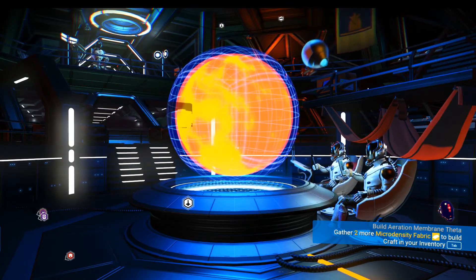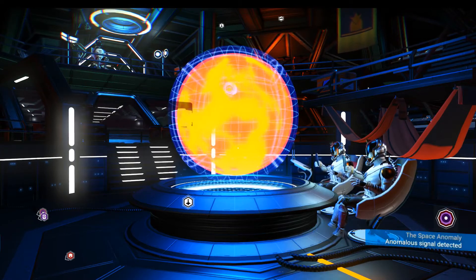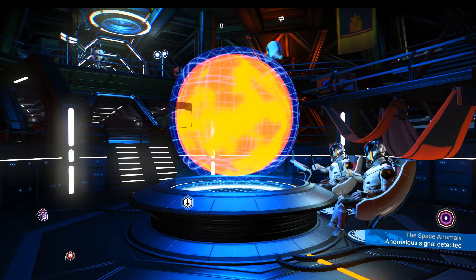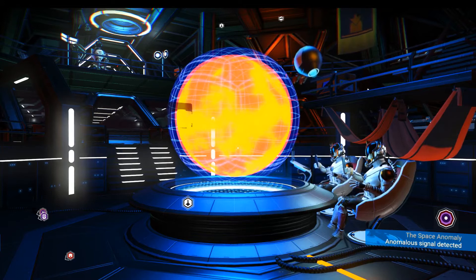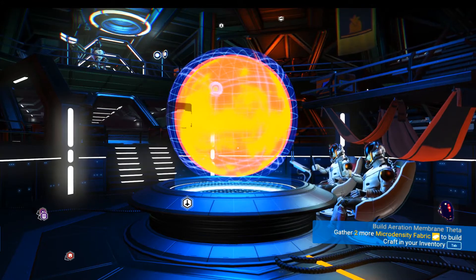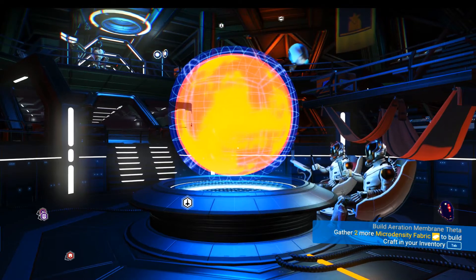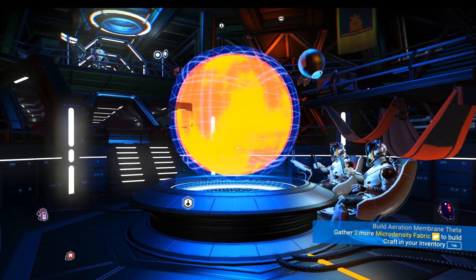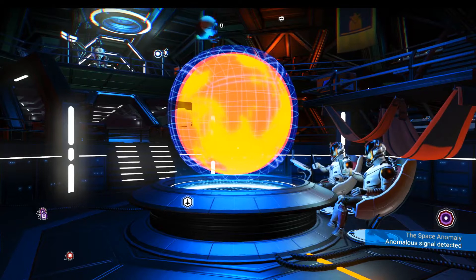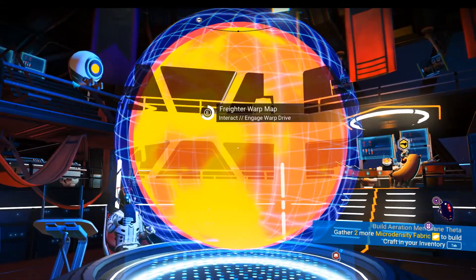I got to the bottom of the ship-swapping problem. When you travel through a portal, the game immediately looks for the nearest ship. If your freighter is in the same system, it detects a ship on the freighter and assigns it as your next ship — a safety check so you don't get stranded. That's why I was getting random ships taken from the freighter when traveling back and forth through a portal.